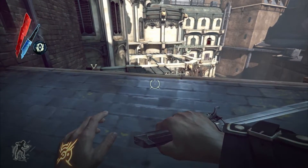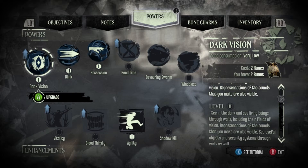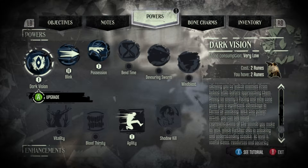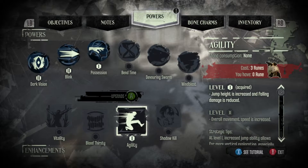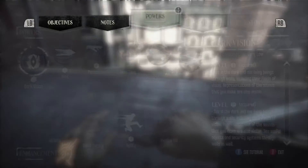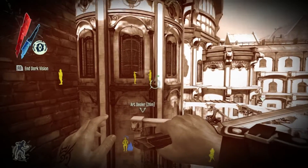I wonder if we can upgrade our darkvision. Yeah, we can upgrade it — I think I might do that. See in the dark and see living beings through walls. I think this increases the distance when we purchase this. So let's get it. There goes all of our runes. Rip. I was gonna get agility, but I think this might be more useful for us, especially in this current location. Oh, it doesn't actually increase the distance — but it shows us other things.